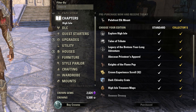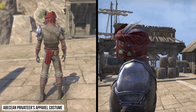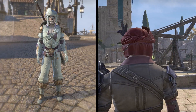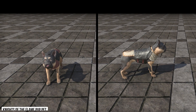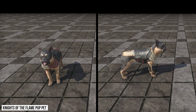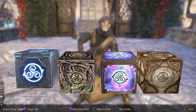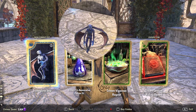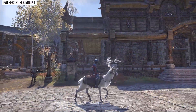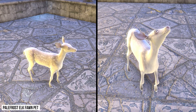First we will talk about which in-game bonus items you will receive at launch if you pre-purchase the standard edition of High Isle. You will receive the Abecean Privateer's Apparel Costume, 3 High Isle treasure maps, 2 100% experience scrolls, Knights of the Flame Pup non-combat pet, 1 Dark Chivalry Crown Crate, the Palefrost Elk Mount, and you could get the Palefrost Elk Fawn pet for pre-purchase until the 4th of April 2022.